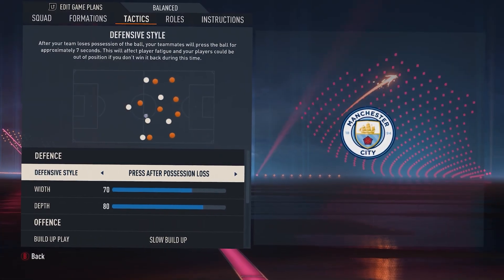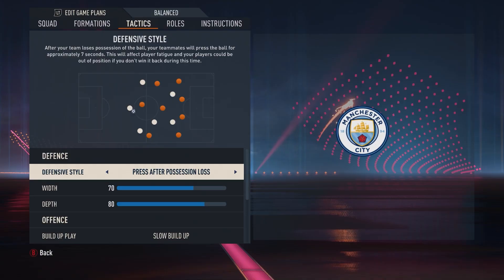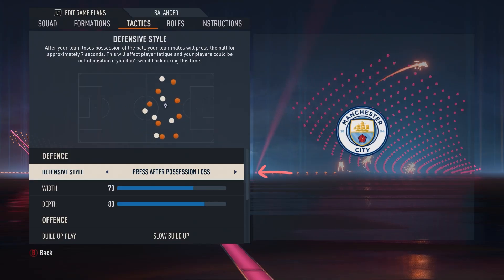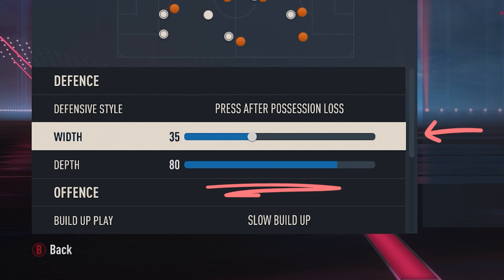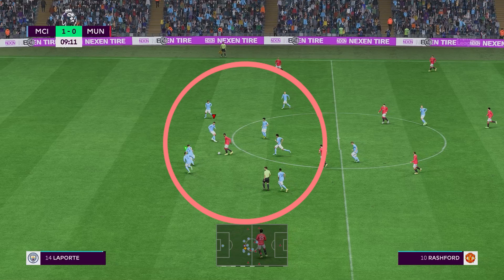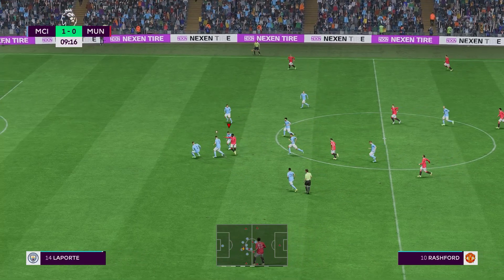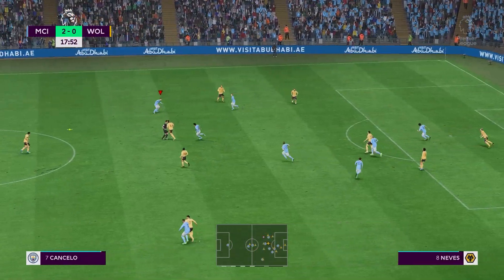So we've got the formation down — let's hop into the tactics. Starting off with the defensive tactics, press after possession loss is what you want. Where we're going to change from the Manchester City default is actually dialing the width back to 35, and the depth we can leave at 80. This is way more true to life to the way City actually play in reality, and it's going to give you these defensive overloads where you can swarm players in the center of the pitch and start the press pretty high up the pitch.